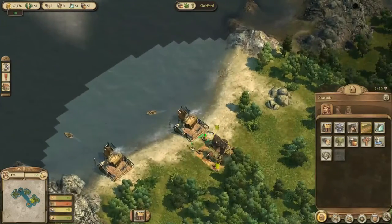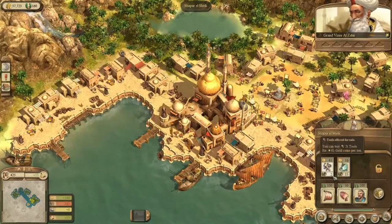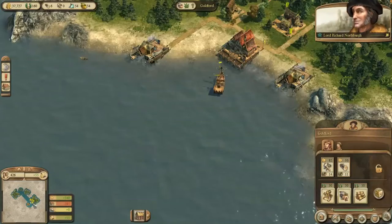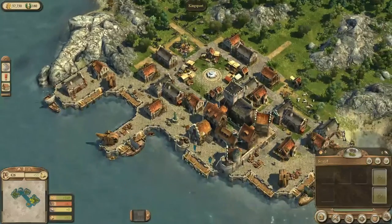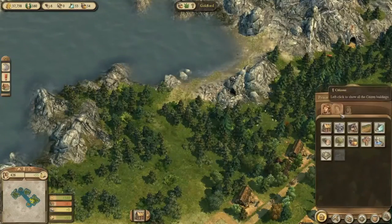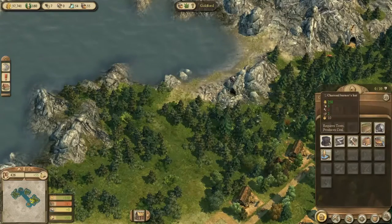We don't have enough tools, which is going to be a bit of a problem. He only has two tons of tools. This other trader has 14 tons - I guess we'll just have to collect it because we really need it. Let's see if we can set up our own tools production.